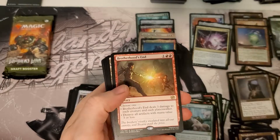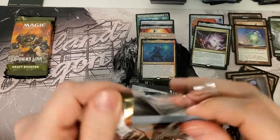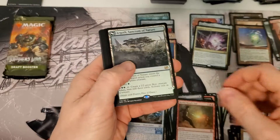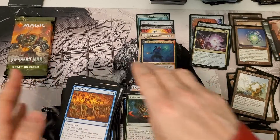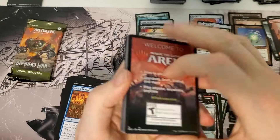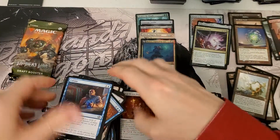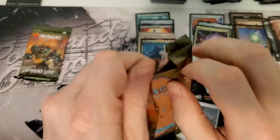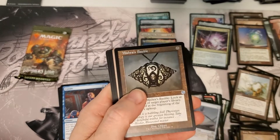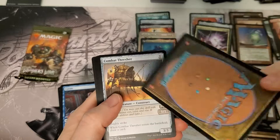One thing is for sure, there's a lot of cash Mythics in this one. There's a little foil right there. Just saying. Black Sanctuary. All right, 3 packs left, guys, we're almost there. There's the token bobble — one bobble per box. Hey! Urza! Look at that little fella. Not the flip one, but you know.